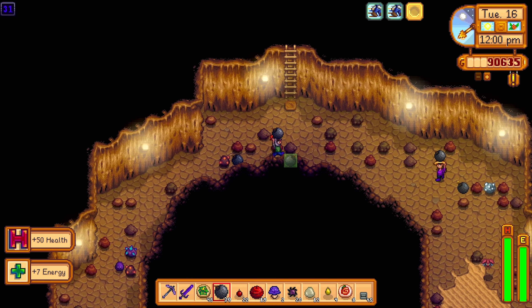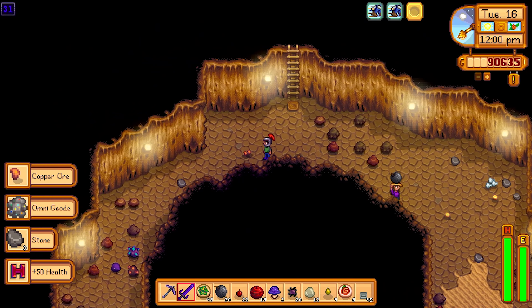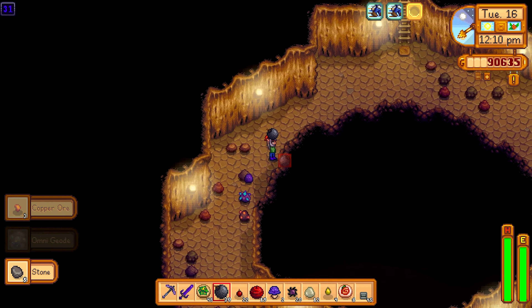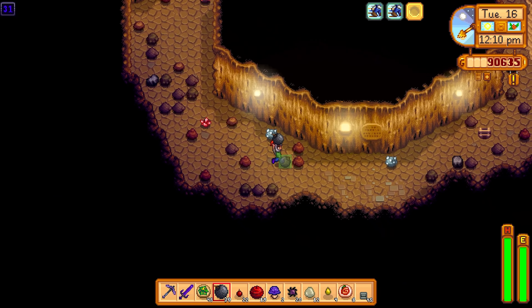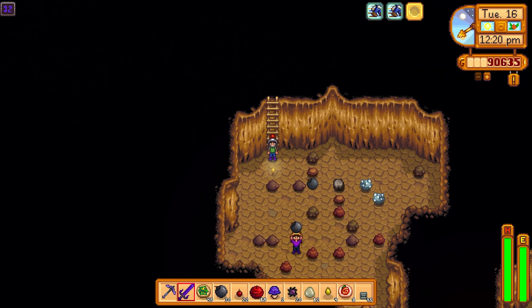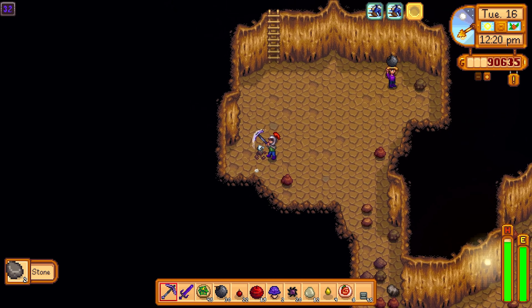Before we go to Skull Cavern, we create what's called a Preparation Chest. The Preparation Chest has things like salads, bombs, purple mushrooms if we have them, spicy eels, staircases, and triple shot espressos. We keep everything ready in chests, which makes it very easy to mobilise and head for the cave the next day, especially if we get a super lucky day.